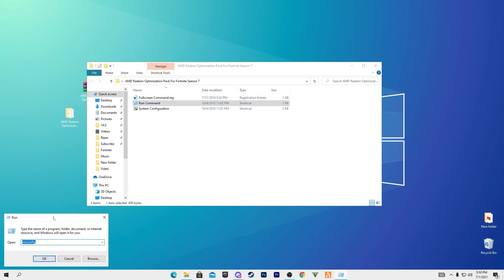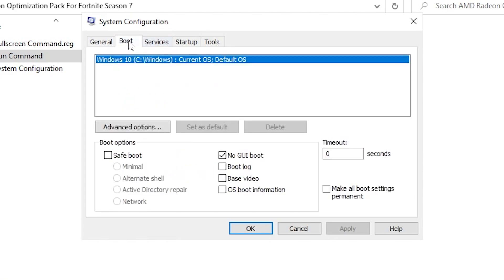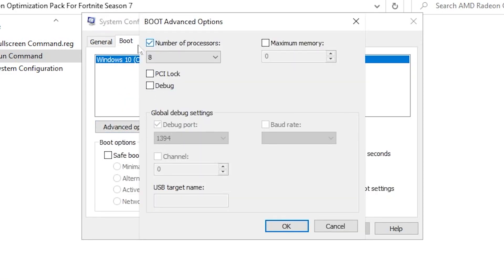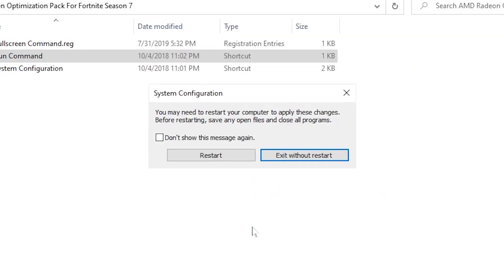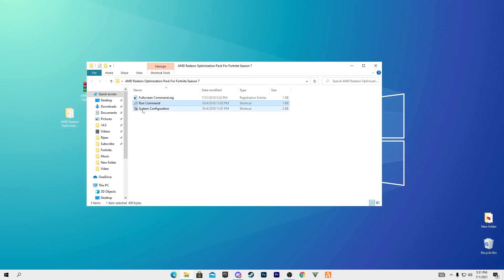Next, open the run command file and type msconfig, then click OK. In the window that appears, go to the Boot section, click Advanced Options, and check the box for number of processors. Select the maximum number of processors available on your PC. This helps increase CPU performance for Fortnite since it is a CPU-based game. Click OK, apply the settings, click OK again, and when prompted to restart click Exit Without Restart.